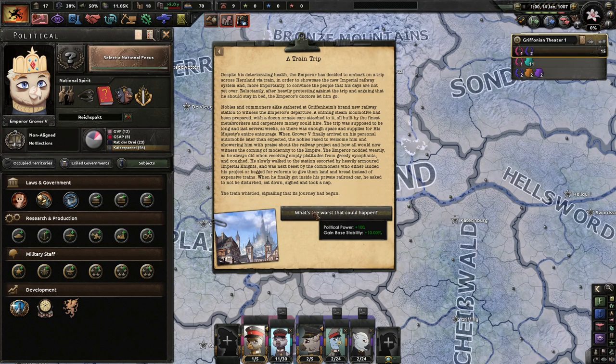A train trip: despite his deteriorating health, the Emperor has decided to embark on a trip across Herzland via train to showcase the new Emperor railway system and convince the people that his days are not yet over. The Emperor's doctors reluctantly let him go after heavily protesting. Nobles and commoners gathered at Gryphonheim's new railway station. When Grover V finally arrived, the nobles praised the railway project. He walked slowly through the station, got inside his private railroad car, asked not to be disturbed, sat down, sighed, and took a nap. The train whistled, signaling its journey had begun.